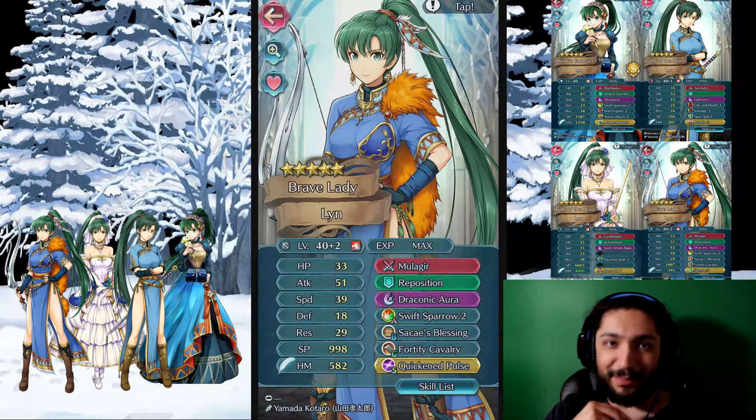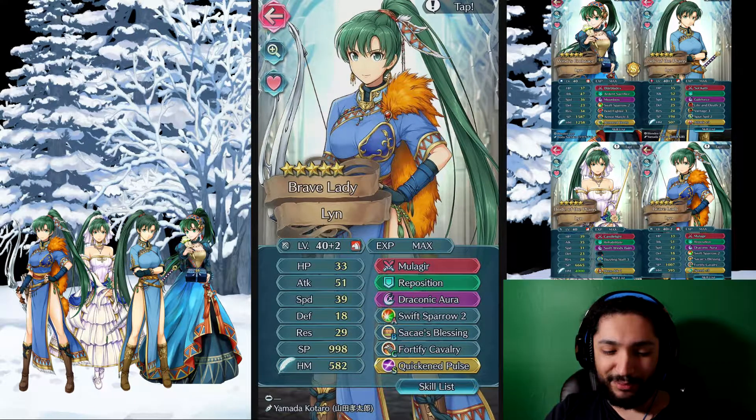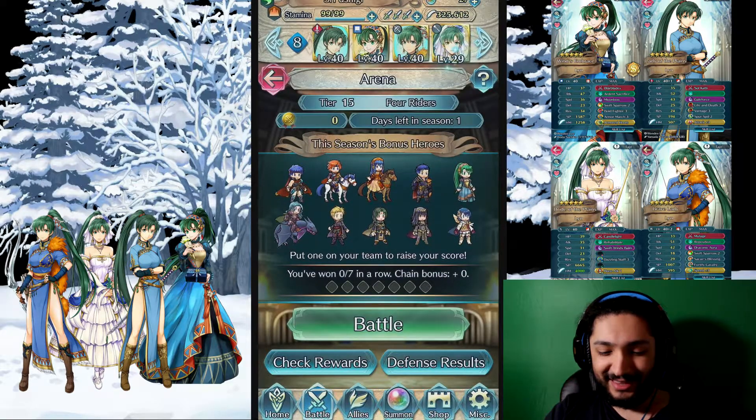Then we have Brave Lynn — arguably the best Lynn in the game. She's neutral, but she's merged to plus two. So that's fine. Mulagear — basic. This is a very basic Brave Lynn build.